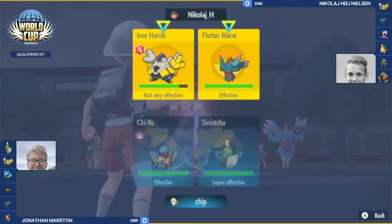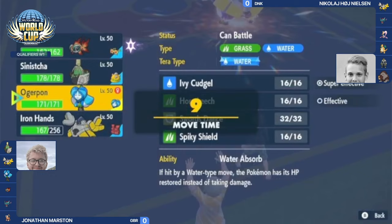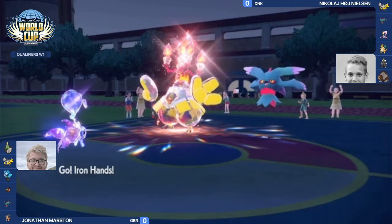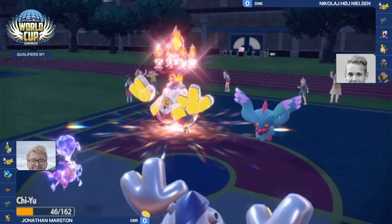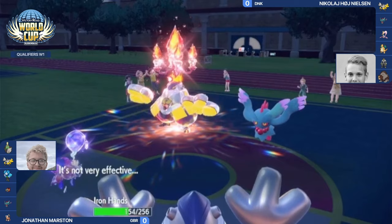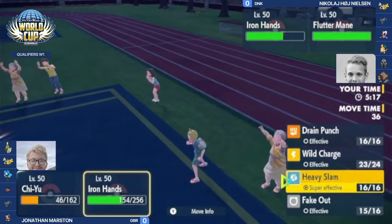Jonathan can always switch out or protect, but Chiyu is choice specs — unfortunately unable to protect. If it wants to avoid super-effective Shadow Balls it has to switch out. Jonathan opts to switch back into Iron Hands. If Fluttermane went for Shadow Ball it might be in range for a KO, but this time around Heat Wave misses on the Fluttermane — a very unfortunate miss — though Chiyu did land quite a lot of damage before it came in.